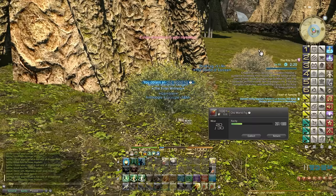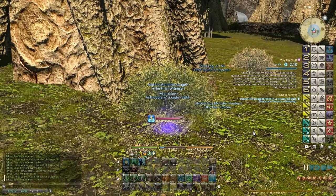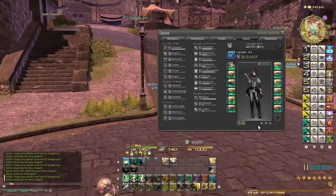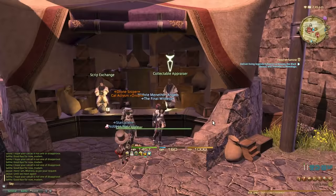Let's teleport back — we don't have to teleport back to Revenant's Toll every time, I just wanted to free up some bag space. This is why the collectible feature is so important — get into it ASAP, because it will boost your crafting so much. My miner is almost 53 already with barely any effort. The higher your gatherers are, the easier you can get items for yourself to boost your crafting more without having to spend money on the market board.